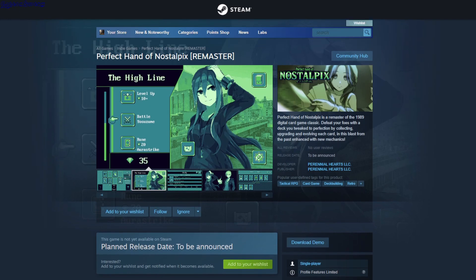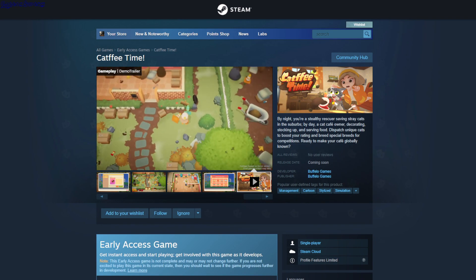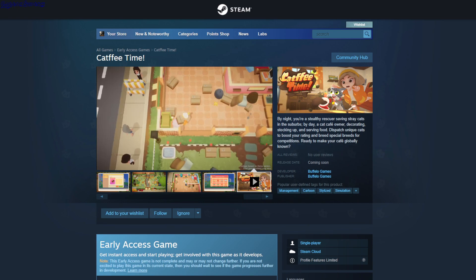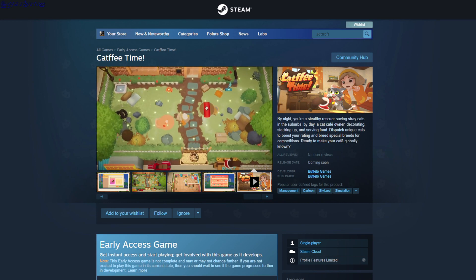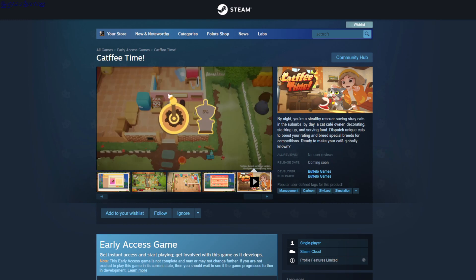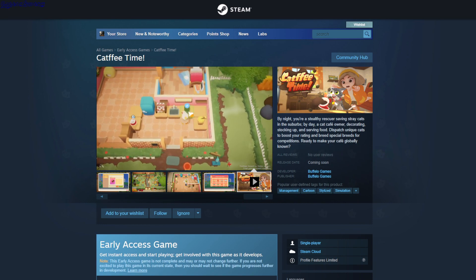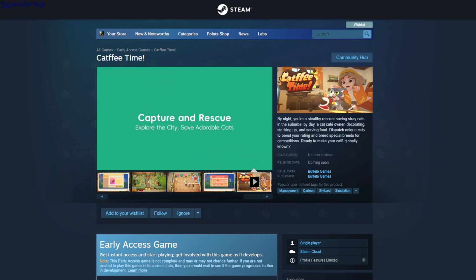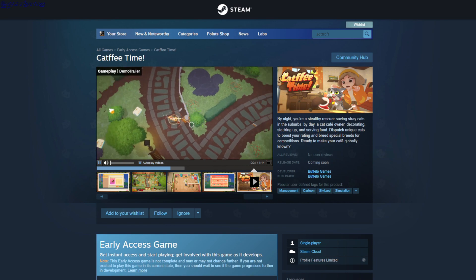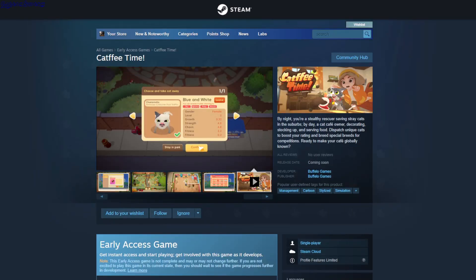This is a demo — Cat Fee Time. It's kind of a simulation where you have this café and you have to serve customers. You can furnish it, but I didn't get to that part because something was bugged. It said to do something with the cat — I forgot what — but part of the quest was missing and I couldn't progress. But yeah, you can pick up the cats, place them, give them food, and the usual stuff.